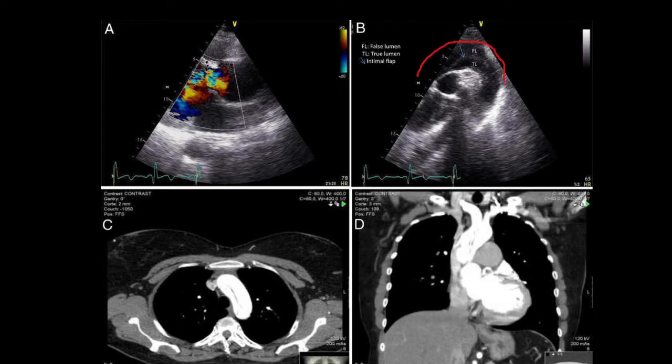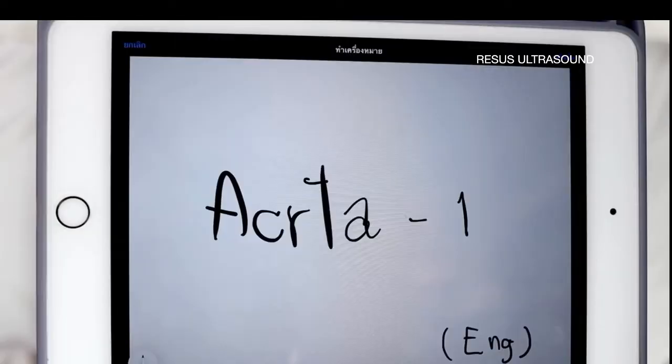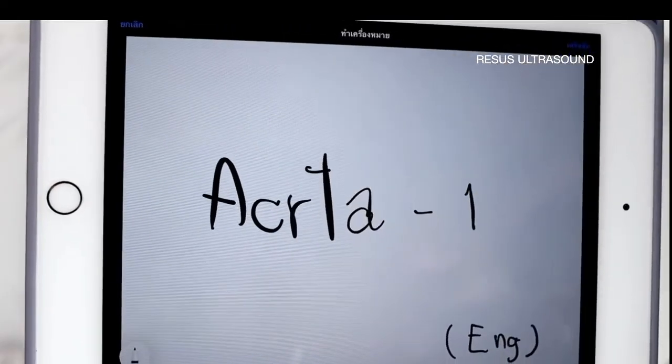First, on CT scan what you would see — under the ultrasound it looks something like a dragon. You will see a flap here. This is the true lumen where the blood is passing, and this is the false lumen where there is hematoma. So we look first for a partially filled aorta and second for a flap.